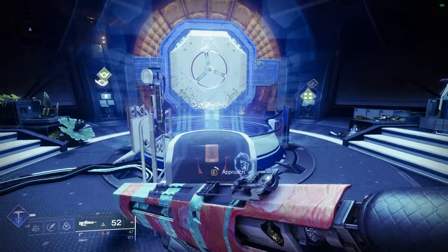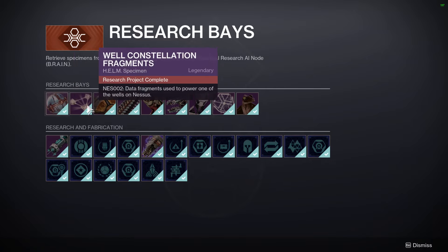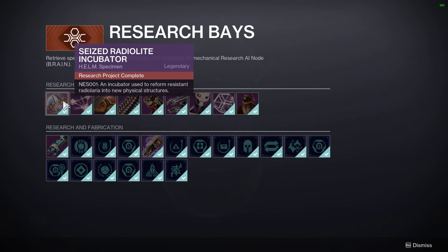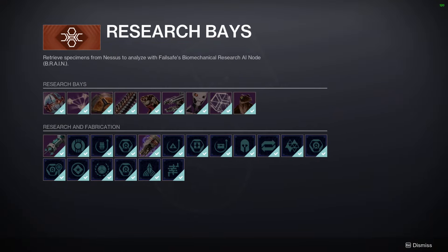What we're talking about is when we do Act 1 quests, Act 2 quests, and Act 3 quests — over time, you will unlock these specimens. Each of them will have a location to pick them up. Once you pick it up, you head back to Failsafe, and then Failsafe will have another quest with steps to complete. Most of it is just getting kills and stuff, but we'll explain the locations here.